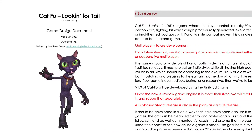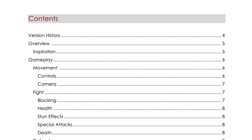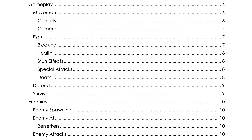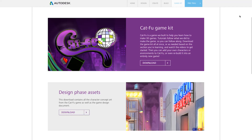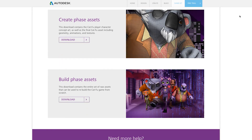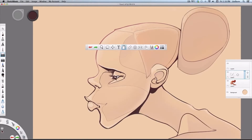Finally, you need to create a game design document, which is the master document that's going to hold all the information about your game so you can share it with others. You can get started now by downloading our game kit based on our own Cat-Fu game — it has game design documents and art samples right in it. Then download Sketchbook and get started right away.